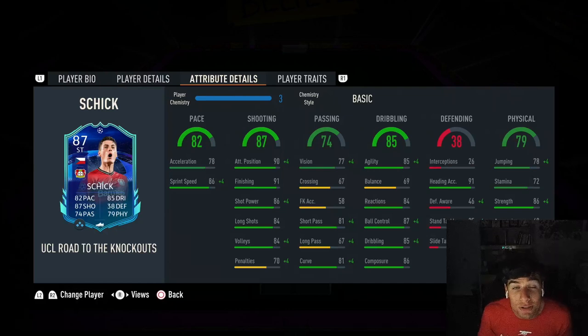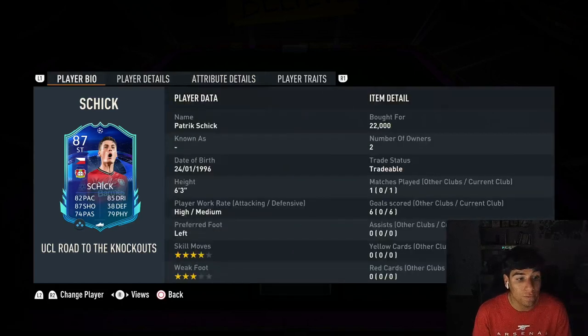Schick is worth every penny. 22,000 coins - I expect him to drop to around 20. You have to take value into consideration because there are a lot of good number nine strikers like Harry Kane, Benzema, and Haaland that are super expensive. Schick is not. Schick has 91 finishing, 86 shot power, 90 attack positioning, and a lethal left foot with four star skills. He may be stiff, he may be slow, but the skill moves can get him by at times.